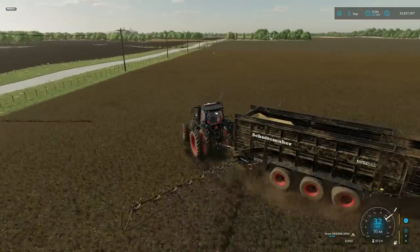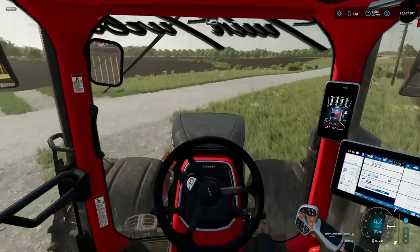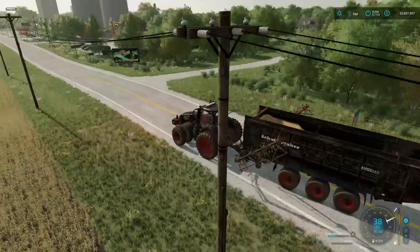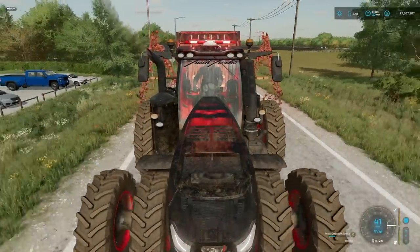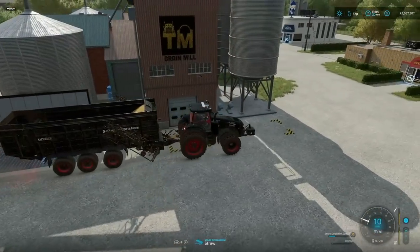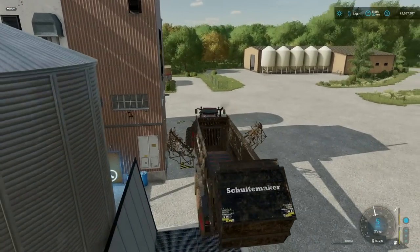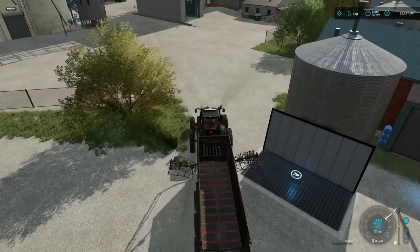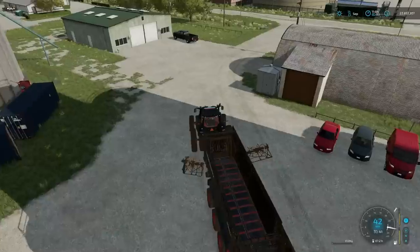I don't think we're gonna need the money — we've got 22 million. It's not quite the hundred-plus million dollars we had on one of the maps by accident. I should probably quit using BGA and cattle because it's just way too easy. There's the field that we just harvested. Let's just get this over with — bring it over and dump it in. 2.9 million liters of straw — pretty good compared to the 2.5 I thought we'd get!